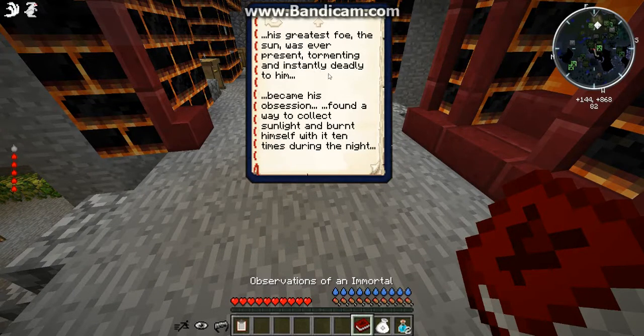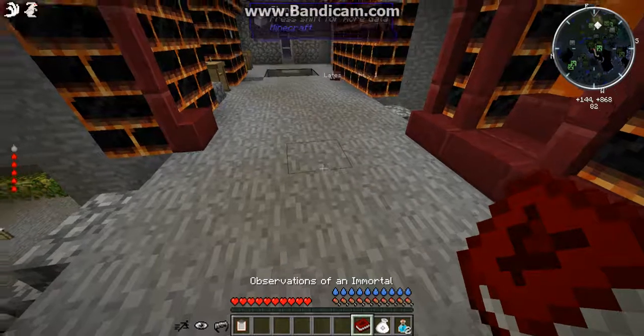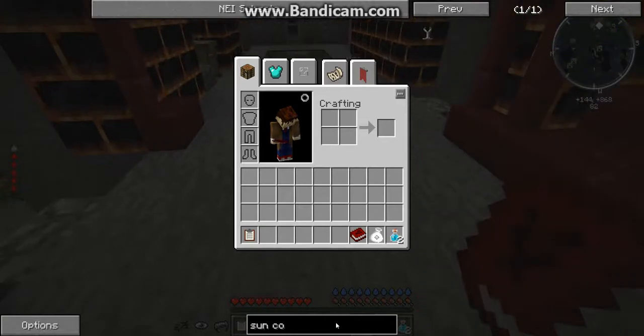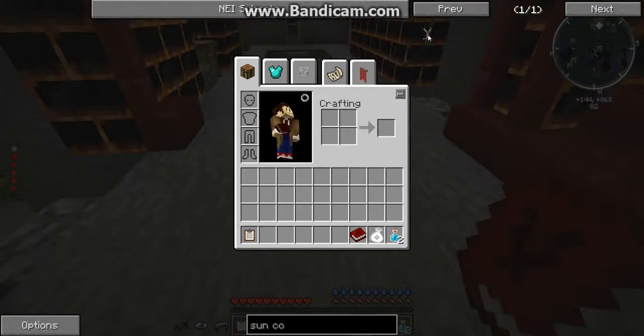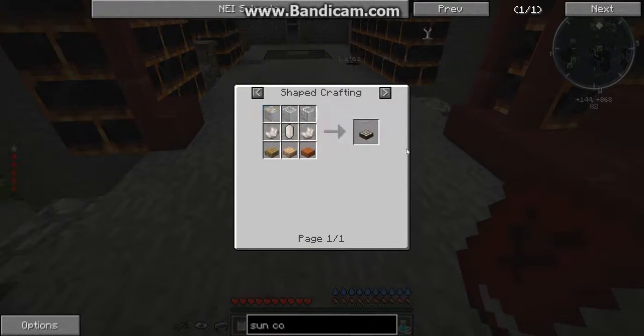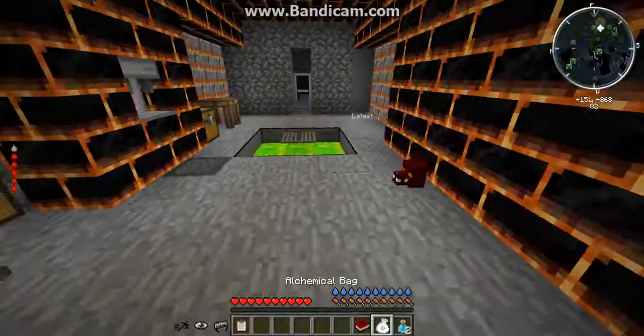'His greatest fear of the sun was ever present, tormented, and instantly deadly to him. Because of his obsession, he found a way to collect sunlight and burn himself 10 times.' I know exactly what that means — we have to make these. What does it take? A daylight sensor, which is quartz. So we're going to have to go into the nether and get some quartz.